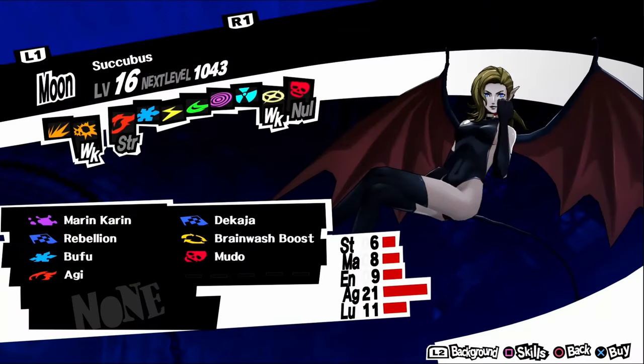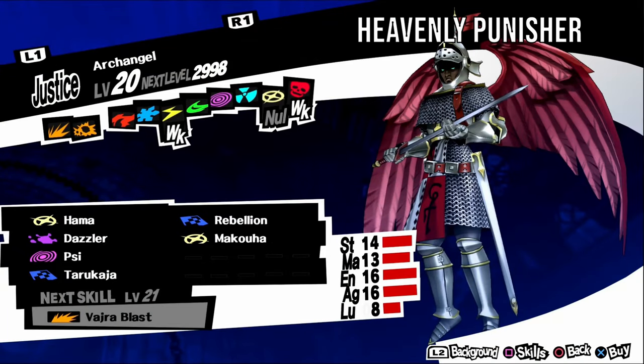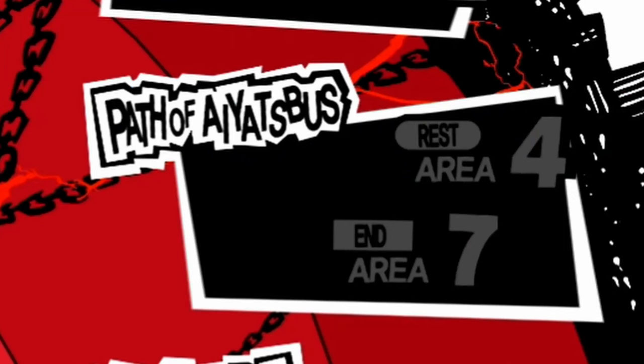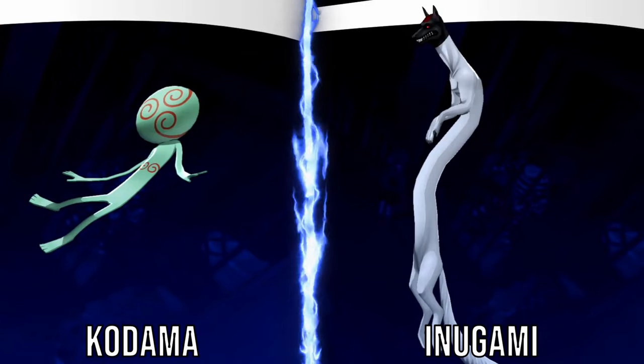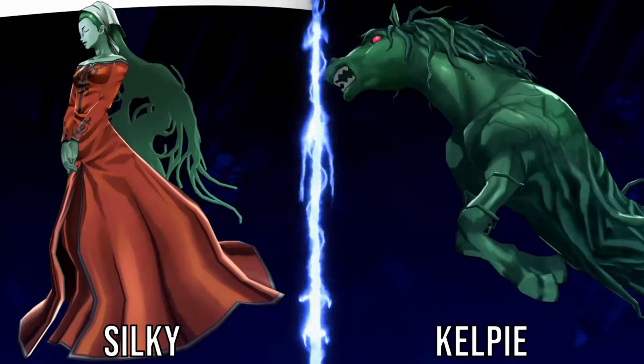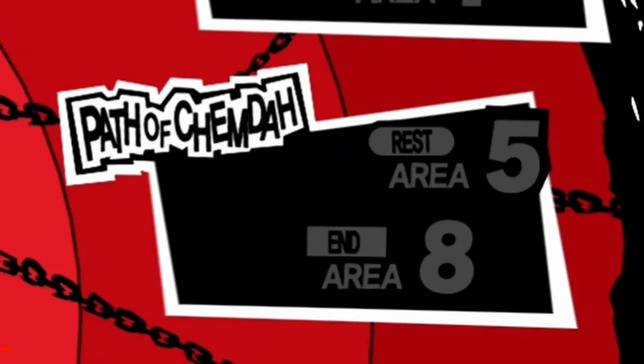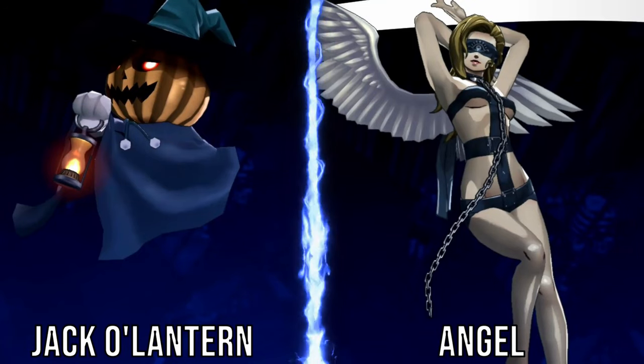Mandrake, also known as Gallows Flower, is weak to fire. It has an upbeat personality, so negotiate with funny answers. It can be found in Mementos Path of Qimranut and Path of Aiyatsbus level one. For a fusion, fuse a Jack-o'-Lantern and an Arsene. Silky, aka Troublesome Housemaid, is weak to fire and electric. It has a gloomy personality, so negotiate with vague answers. It can be found in Path of Aiyatsbus levels two and six. For a fusion, fuse a Naga and a Jack-o'-Lantern. Kelpie, aka Mad Marsh Horse, is weak to electric. It has an upbeat personality, so negotiate with funny answers. It can be found in Path of Aiyatsbus levels two and three. For a fusion, fuse a Mandrake and an Arsene.